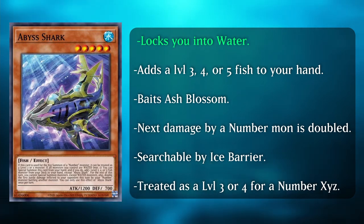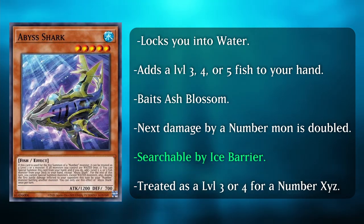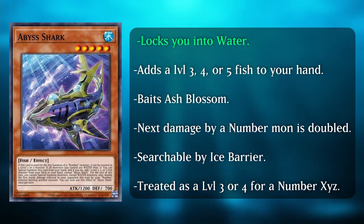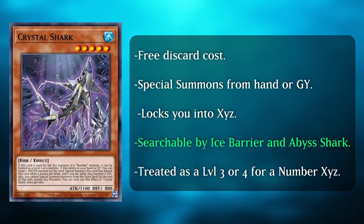For the rest of the turn you cannot special summon monsters except water monsters. This card will be used to add Leaf Fish to your hand in order to send Celacanth to the graveyard. You can also use this card to bait Ash Blossom if you don't need it to start your combo. Because it's at level 5, we can use Foolish Goods and Ice Barrier to search for this card. The water lock on Ice Barrier and Abyss Shark means your extra deck will have to be mostly water monsters.